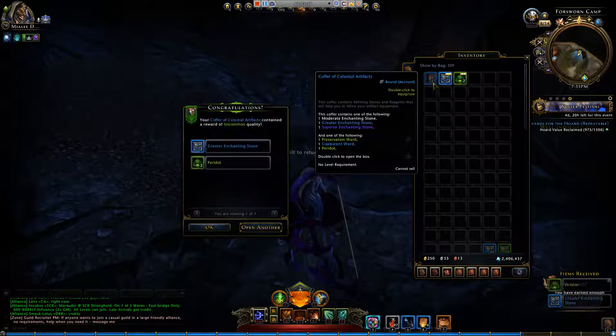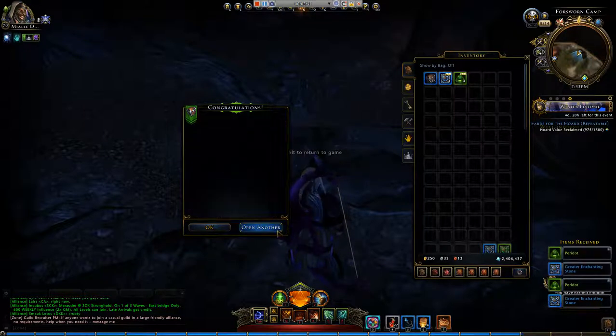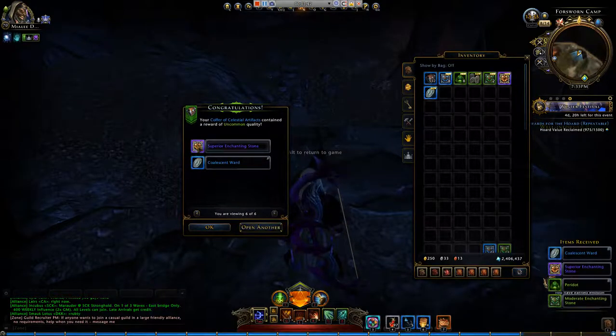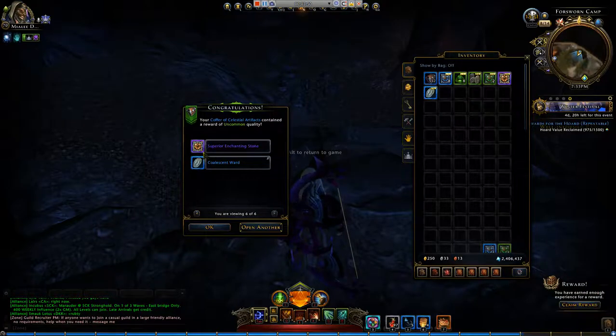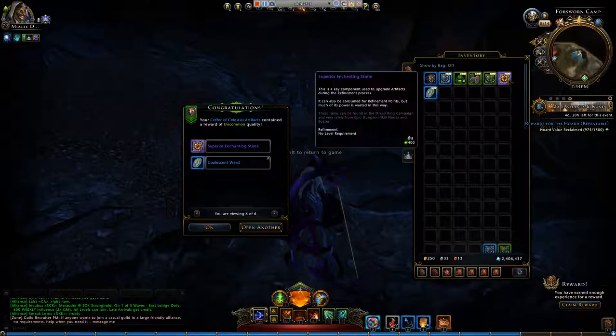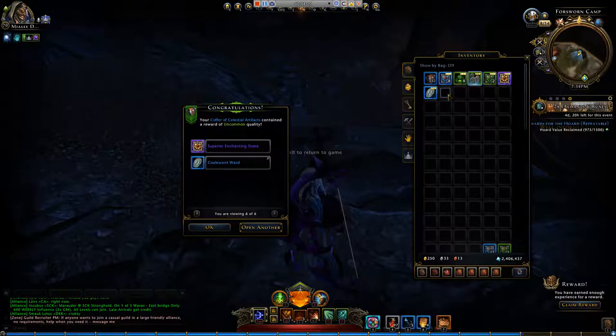So let's start opening these. I'm going to go through these a little bit more slowly than normal. Oh, that's immediately a very nice drop. One more thing — now that it's a double Enchantments and Runes event, the Superior Enchanting Stones will also double up. Actually all Enchanting Stones double up, and these are very nice. The Coalescent Ward is great of course — sadly also account bound, but still a great drop. The Enchanting Stones are all unbound, so you can actually sell them if you want. Great start.